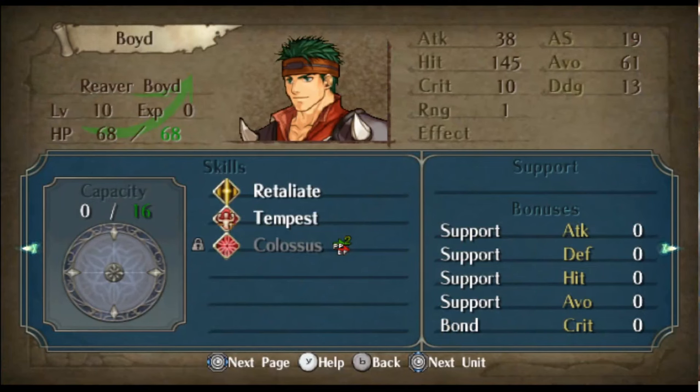Then we also have Boyd who has Colossus. Colossus is currently on a two-turn cooldown. This can be incremented by either skipping a turn or by going into battle — the counter goes down either way.